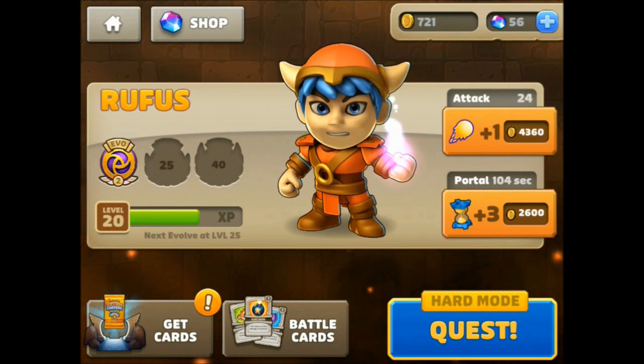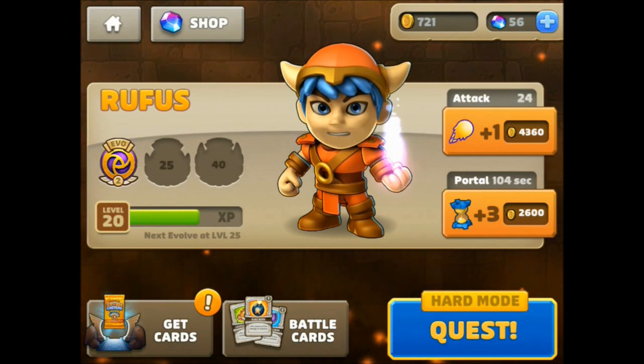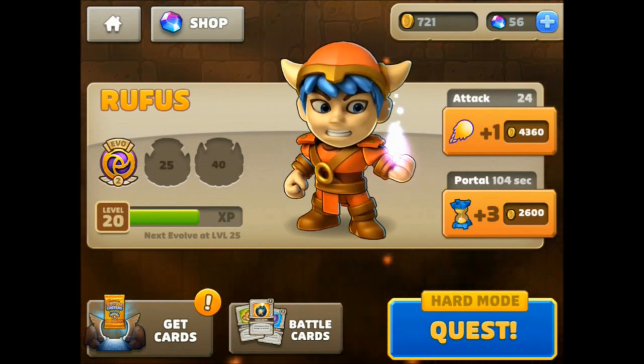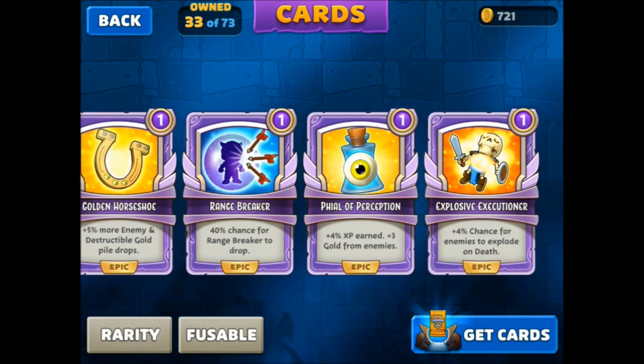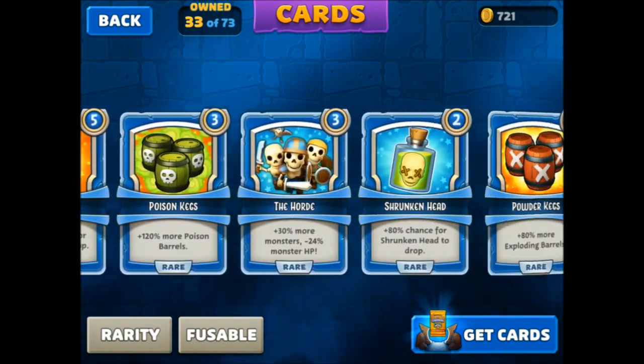You can see here, initially you get to choose between a male or female character. Attack and portal are two of the things that you can level up. They also have battle cards, and you'll get to have three of these for any dungeon that you go into. They're randomly selected from the current cards that you own.